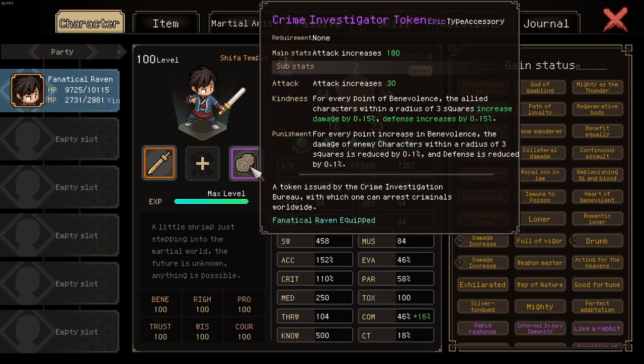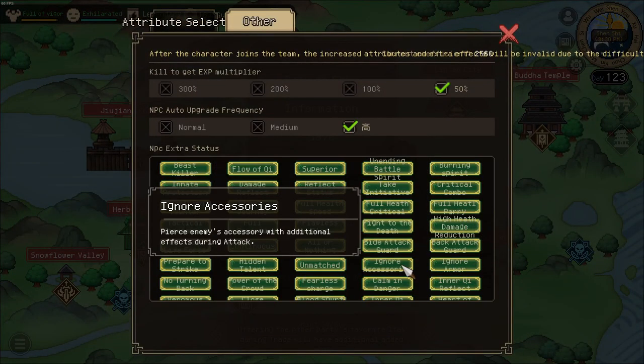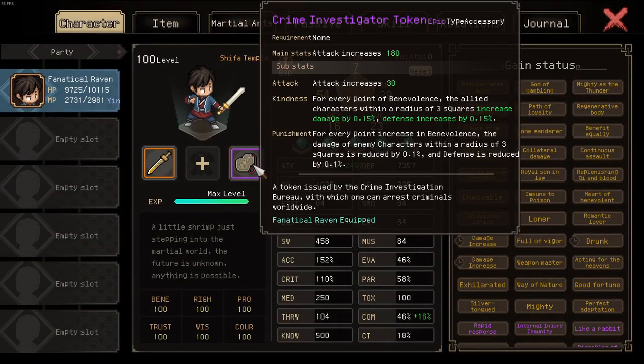As for our amulet, we are actually using a Crime Investigator Token instead of an Imperial Seal. Mostly because the new difficulty has the modifier 'ignore accessories,' so with the Imperial Seal its guaranteed parry modifier is ignored and it loses a lot of value. The CIB token actually causes you to deal more damage to the enemy when attacking, and since you lose the effect of it when the enemy attacks regardless, there is no loss in defense. So this is the better option.